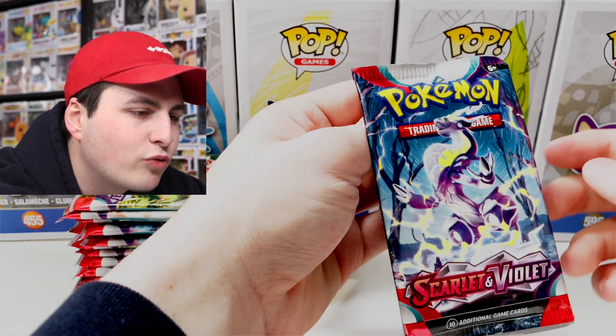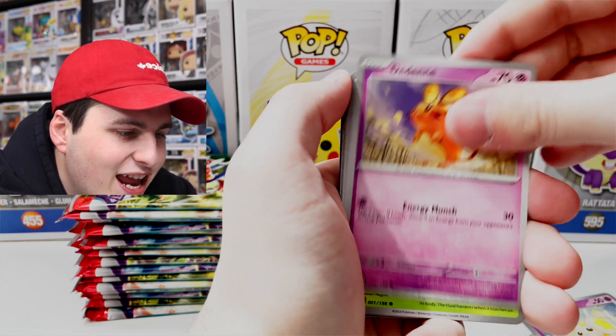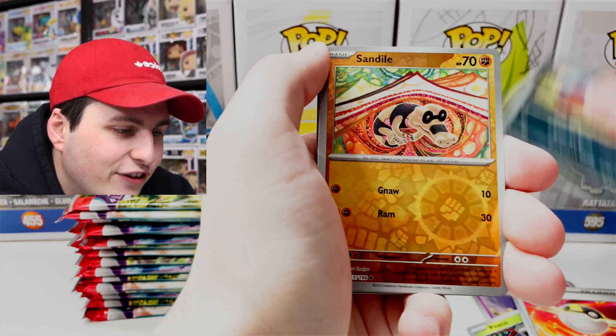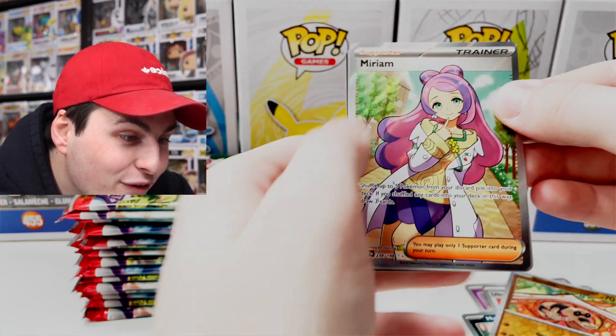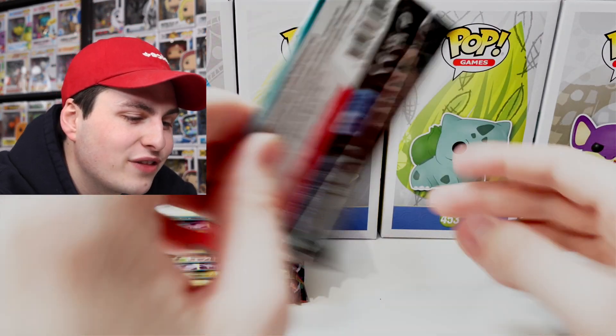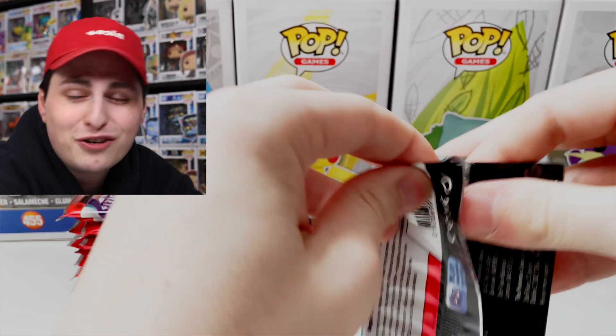Let's get into this one here, which is a Miraidon art. Here we go — Rare Candy, Fidough, Dedenne, Pineco, Oinkologne, Spiritomb, Ultra Ball, Maschiff, Sandile, and — Miriam! Then behind that we've got the basic energy. Miriam — that's a nice one! A lot of people try for the full art trainers just because of how playable they are. This one says: shuffle up to five Pokemon cards from your discard pile into your deck; if you shuffle any cards into your deck this way, draw three cards. This one is kind of crazy.